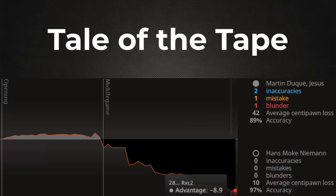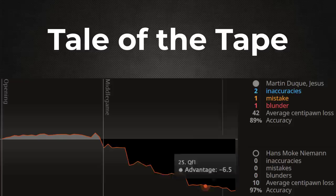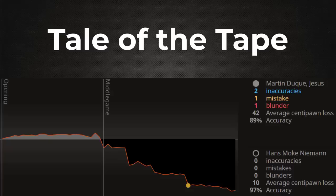So, a 28-mover. Let's shift over to the tale of the tape on this one. Looking at the inaccuracies, mistakes, blunders — the first inaccuracy, Rook to e4, not a fan of that one. The blunder where it was given away — no turning back after that C5 move instead of immediately capturing the Knight on c3. In the end, average centipawn loss: 42 for White, 10 for Black. Accuracies: 89% versus 97%.